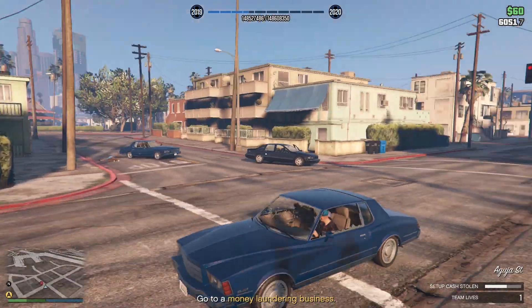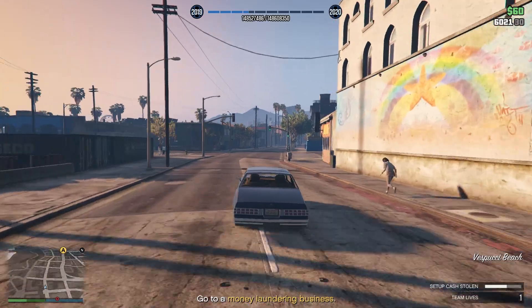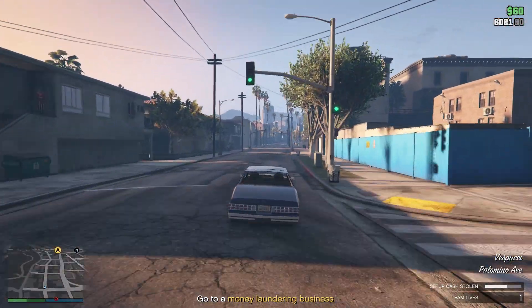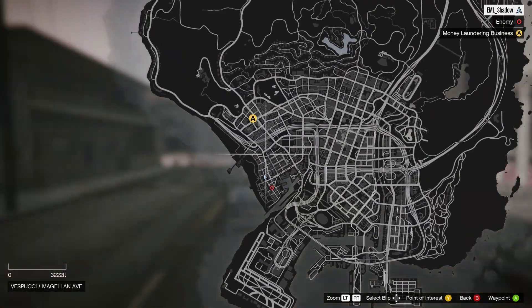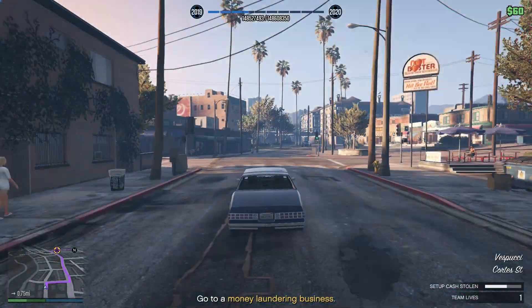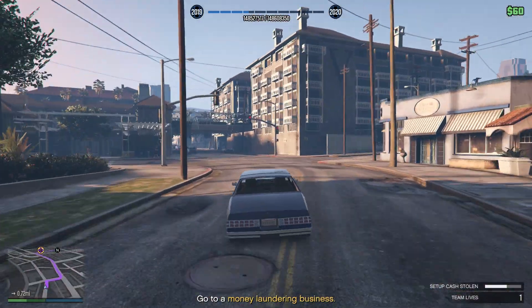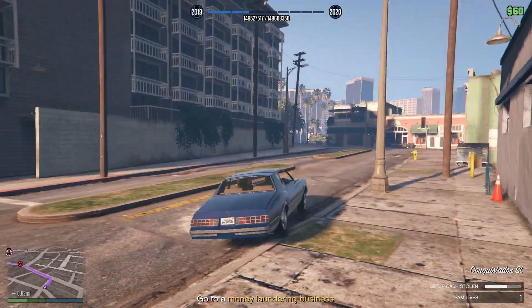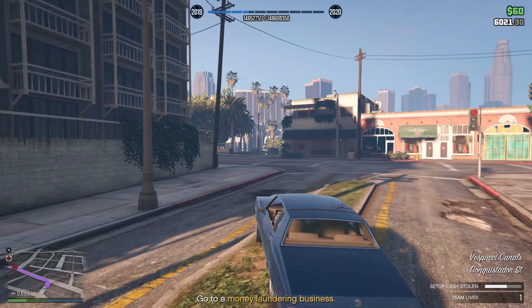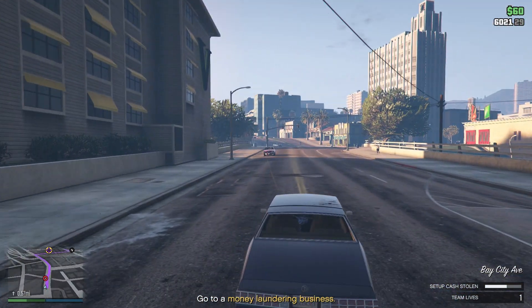I do not recommend fighting all those guards — just ignore them and go to the A location. Always start with the B location first because when you get to A you can see there are a lot more guards there when you go there originally, so always start the secondary one first.